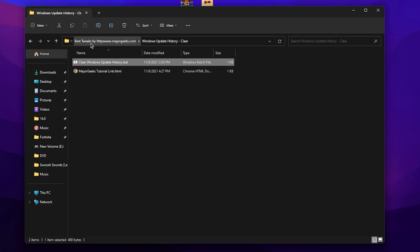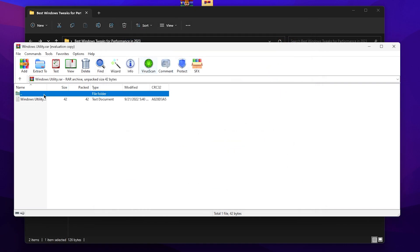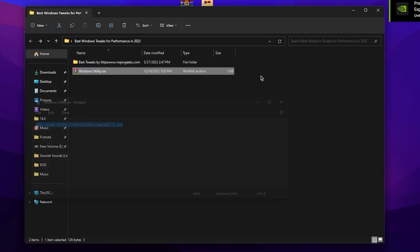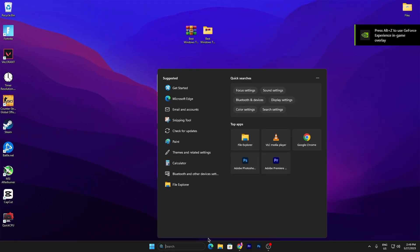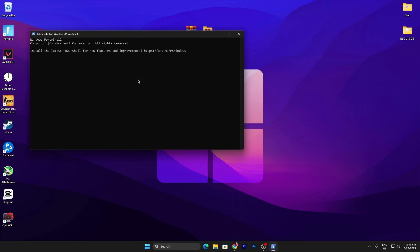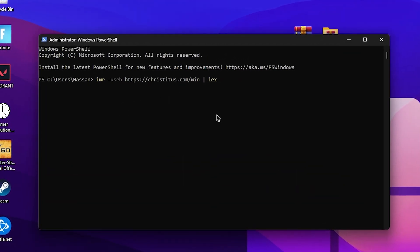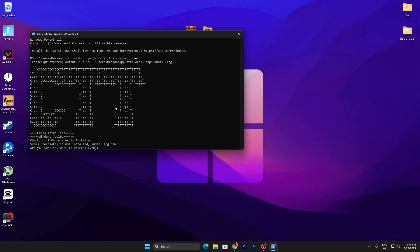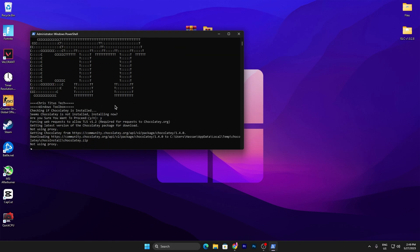Now go back to the main directory of your boost pack and find the 'Windows Utility .rar' file. Double-tap to open it and find the DXP file, then copy the command from there. This is from Chris Titus — you can also search 'Chris Titus' on YouTube for his full optimization guide. Now search for PowerShell in Windows, open it as administrator, paste the command you copied, and press Enter. When prompted, press Y and Enter to proceed.